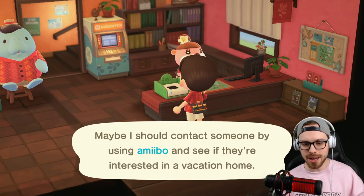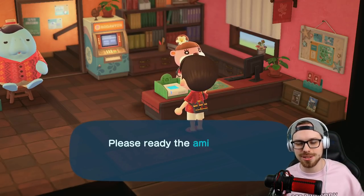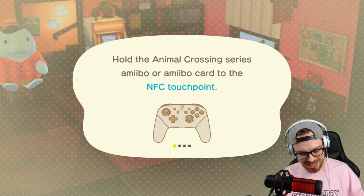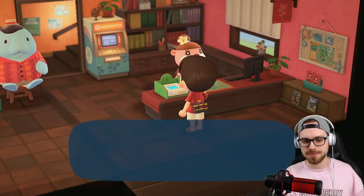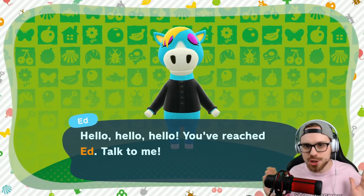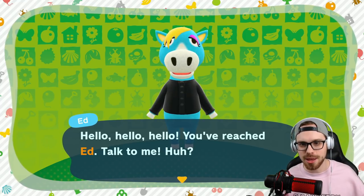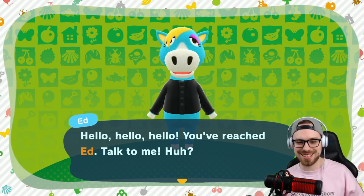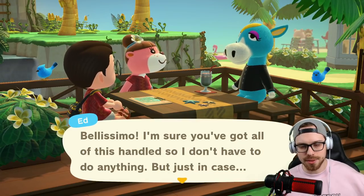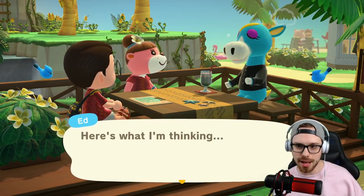Before I scan this in, last minute guesses on who you think I'm gonna invite. I was thinking of surfer villagers - what villager looks like the typical surfer? Blonde hair - the shirt is not doing it yet but I'm gonna change Ed's clothes and he's gonna be the surfer guy of your dreams. Let's scan him in and start the challenge.